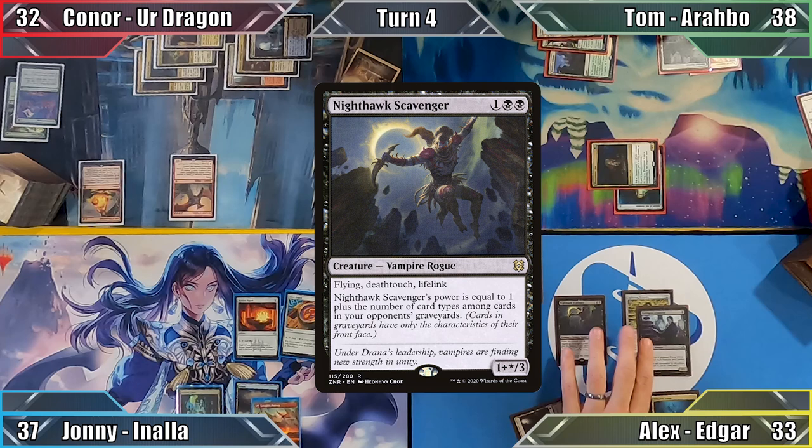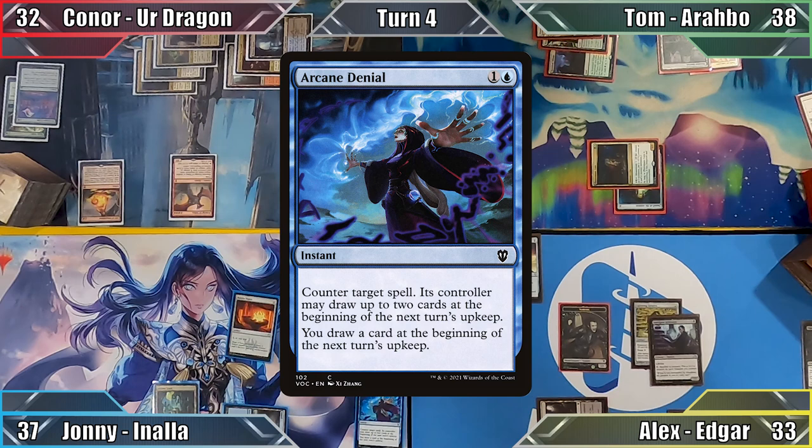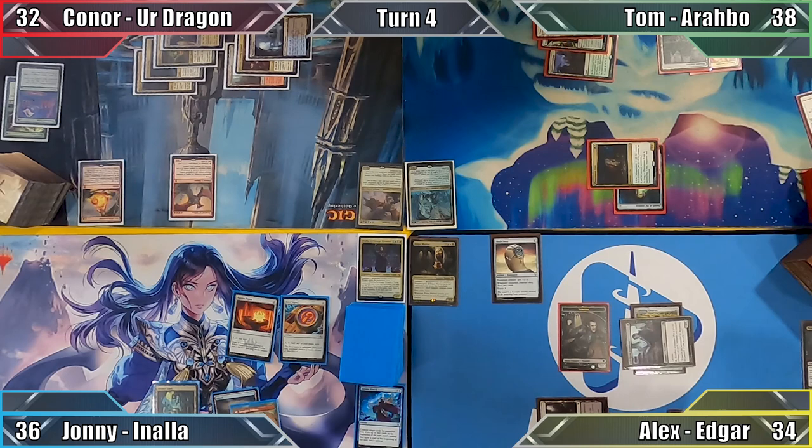I play Swamp and cast Nighthawk Scavenger. Edgar creates me a 1/1 Vampire and Johnny responds by countering the rogue with Arcane Denial. Moving to combat, I get revenge on Johnny, dealing him 1 damage with my Indulgent Aristocrat. I gain 1 life from the Vampire's lifelink and end my turn.